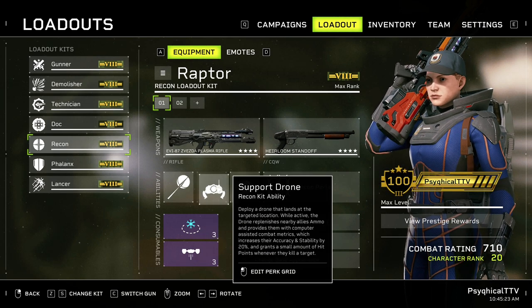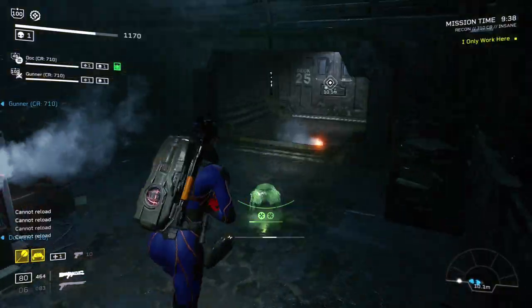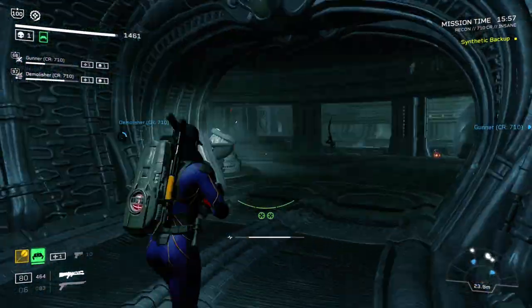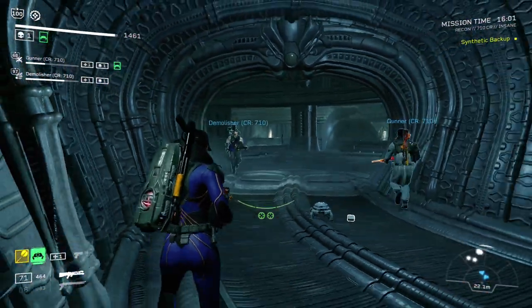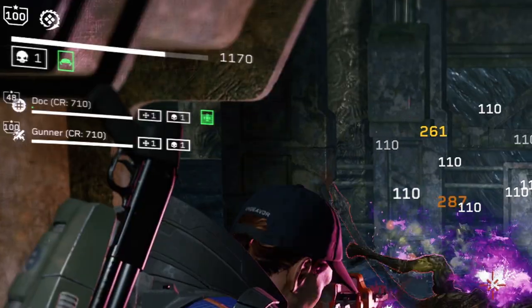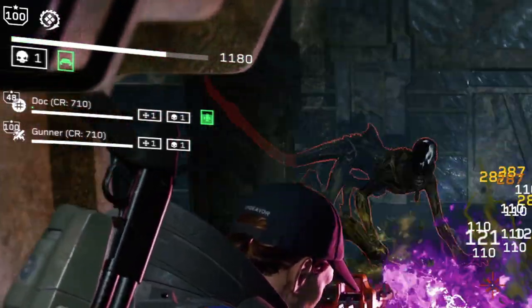Our second ability is the Support Drone. You deploy a drone at the targeted location and while active, it will resupply your team with ammo clips. Standing near the drone will also provide the team with an accuracy and stability buff, while also granting a small amount of healing every time an ally kills an enemy. The healing isn't that great though — 10 health per kill is pretty much worthless with a health pool of 1500 — so we'll mainly be using it for the ammo.